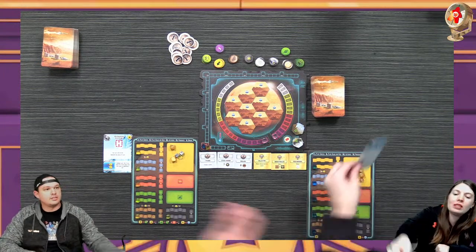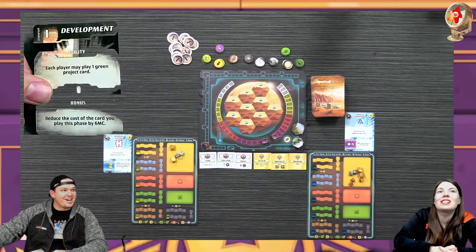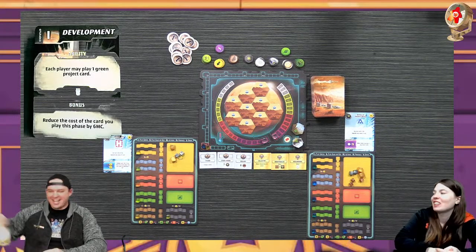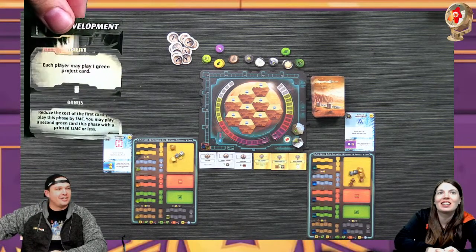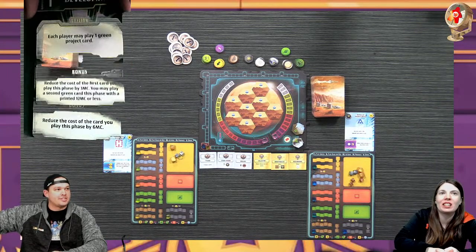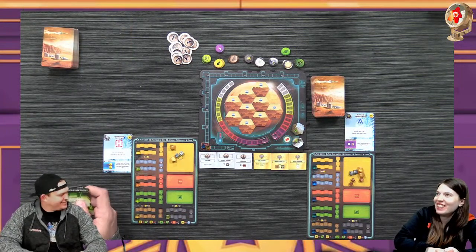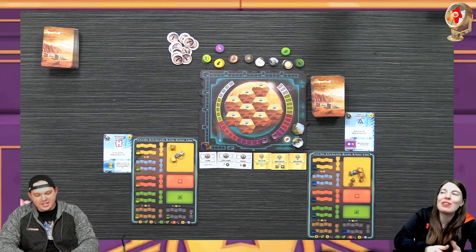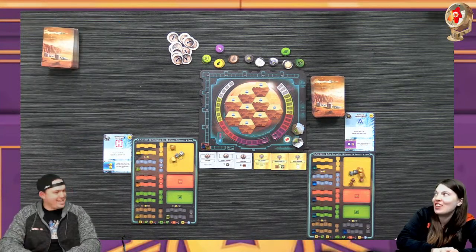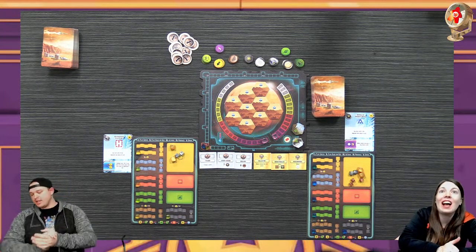When I build a science card I can draw a card. The green screen strikes again - you can still read the text. You can see there are two different bonuses. It shows up on the blue because it's not green. If you're colorblind like him it's hard.